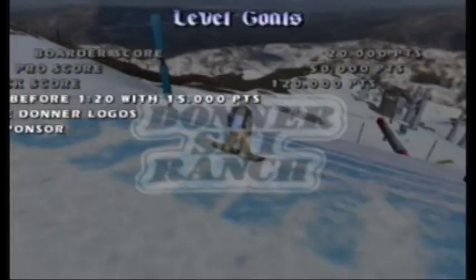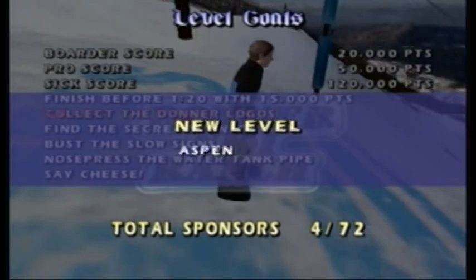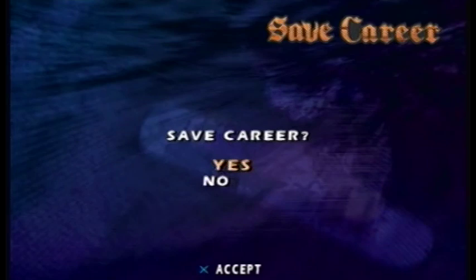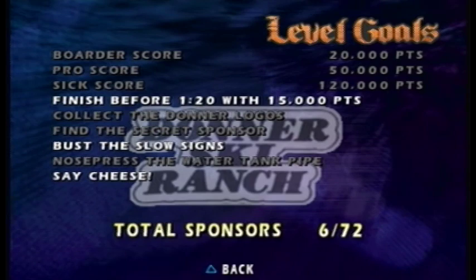We can also end the run at any time and it'll complete all the goals that we have done. So we will go look at the results screen again. With four goals complete, we get access to the second level, Aspen, and with six goals, we get two more stat points. I'm going to round him out near the bottom because I like to be a jack-of-all-trades, and I don't think I had many balance issues in that last run. Checking the incomplete goals, I'm going to save the speedrun goal for last, and I'm going to complete the other two in one run - Bust the Slow Signs and Say Cheese.